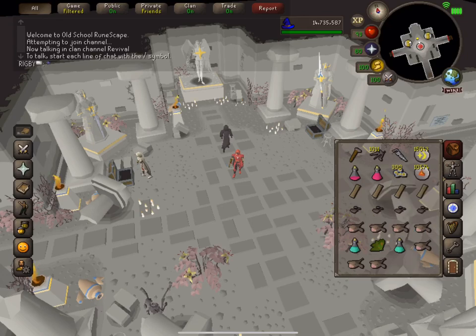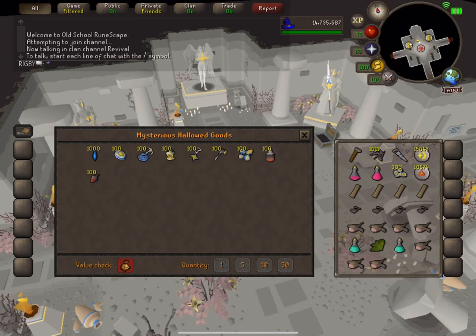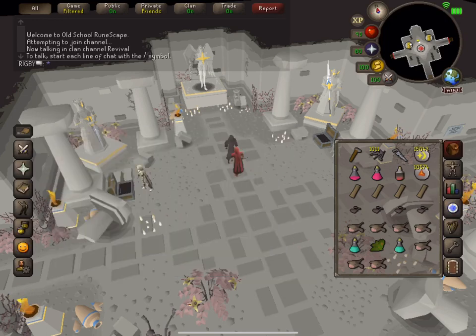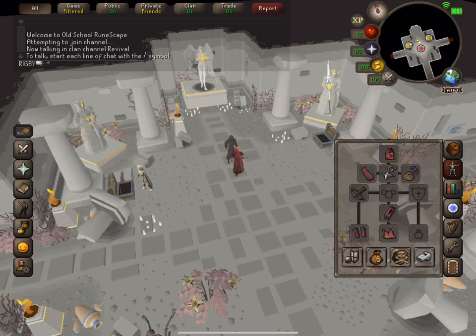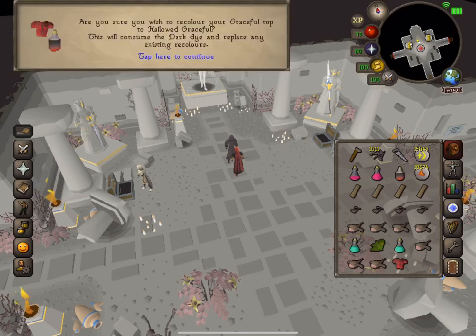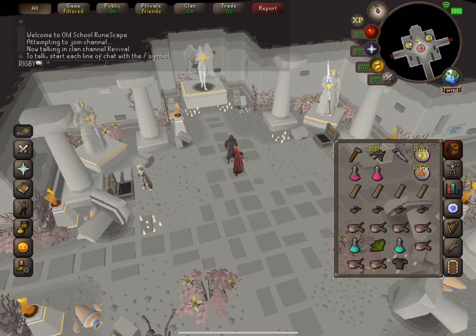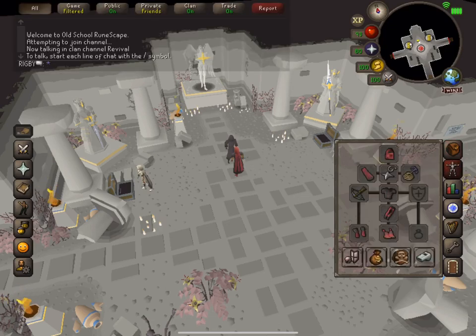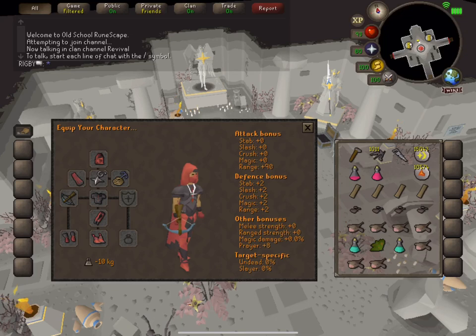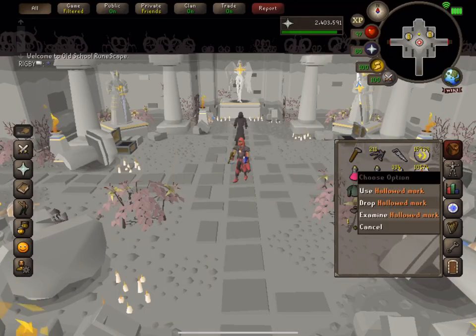We got our first set of 300 marks - let's buy dye number one. It looks pretty good, let's try it on. I wish it was a little darker but not bad. And a million hours later we are ready to buy dye number two.